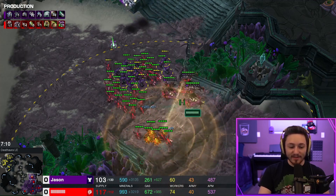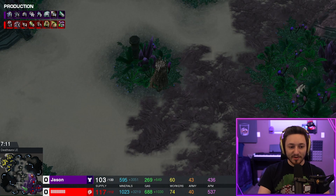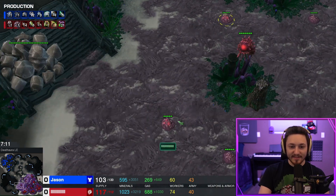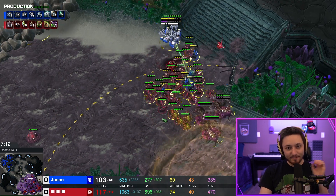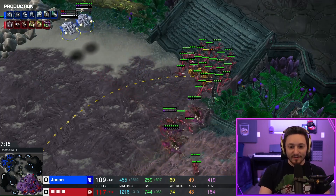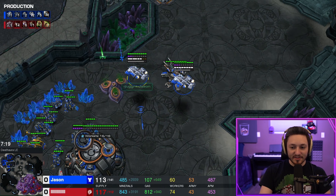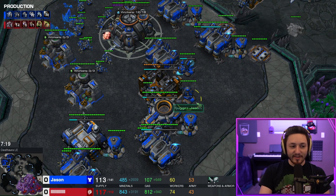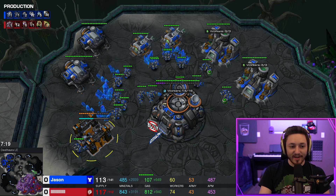Since I started killing creep on the right side, that's likely where I'm going to attack — the left side already has more creep spreading with nothing to contest it yet, so the right side will have the least creep. Still producing medivacs, loading up widow mines and marines for a dual-prong attack. I get a second factory on the original tech lab — the reason for that tech lab is to get the widow mine burrow upgrade so they burrow a little bit faster.